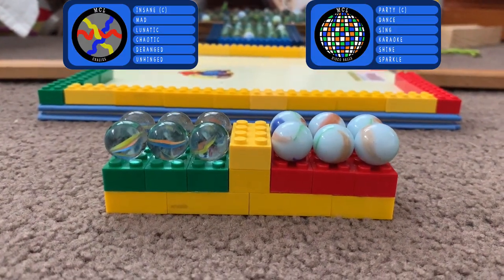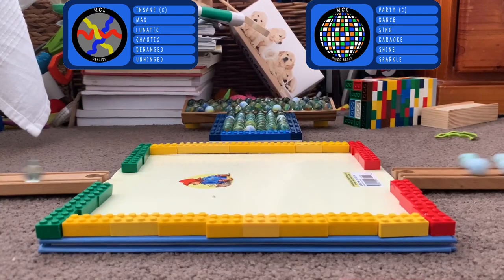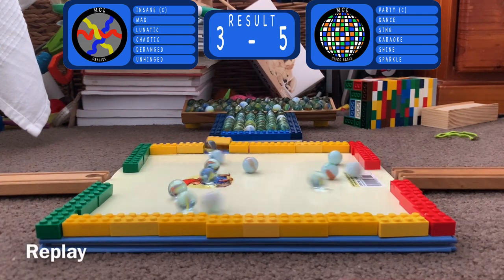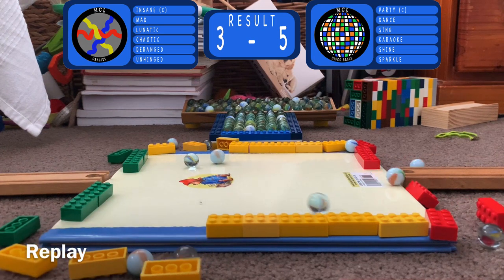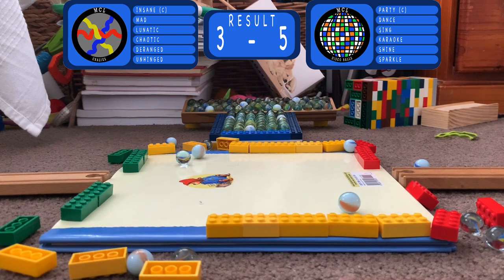Next up it's the Crazies going against the Disco Balls. Here they come and that is a decisive victory for the Disco Balls. Three marbles stay on while they knock off five of the Crazies' marbles. Very nicely done there — the Crazies take another loss.